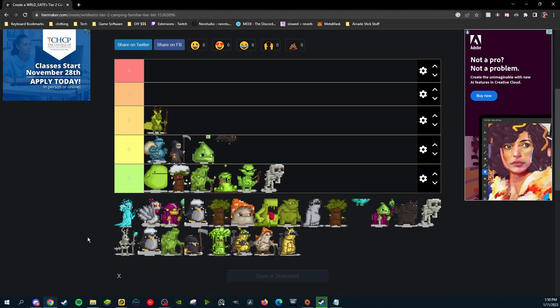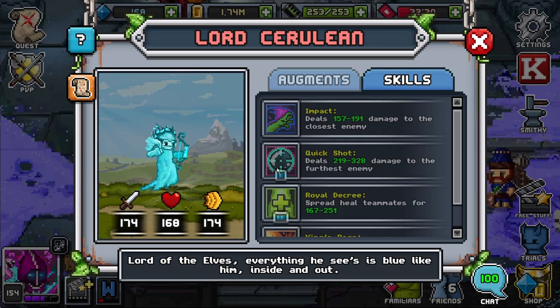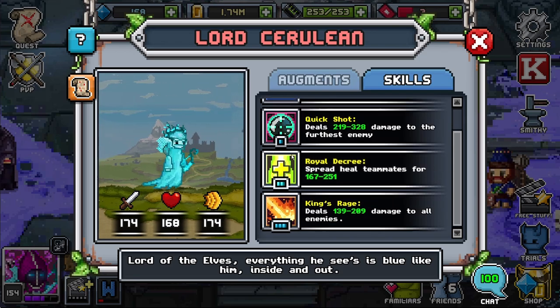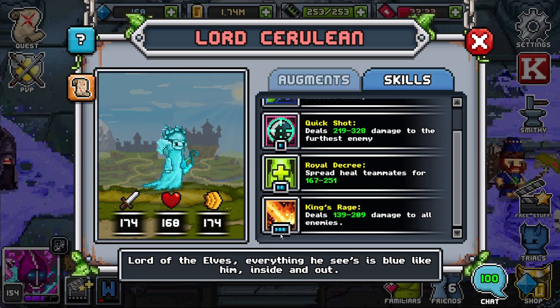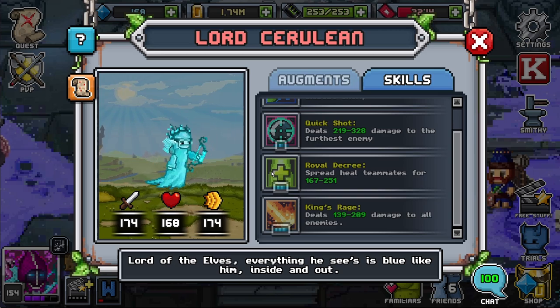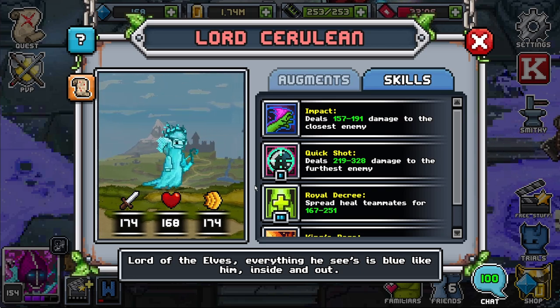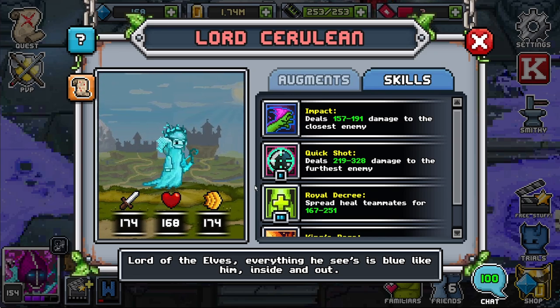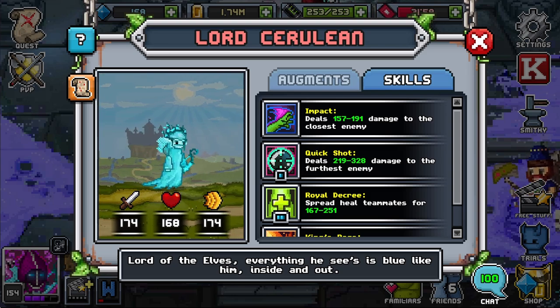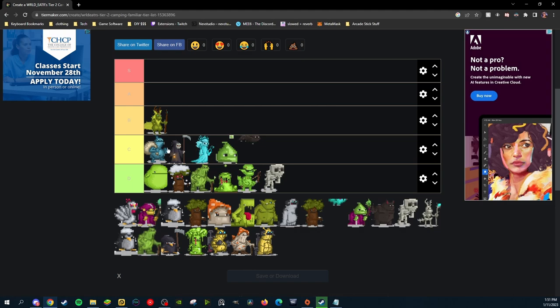Up next we have Lord Cerulean, another epic familiar. Lord Cerulean has damage closest enemy, damage furthest enemy — very nice — spread heal for 2 SP, and deals damage to all enemies as a 3 SP. The only reason this familiar belongs in high C tier is because their furthest is only 1 SP and they have a spread heal, making them a very solid healer for a starting tier 2 player. They do fall off especially if you get Dryads. So they belong in C tier below Grimms.